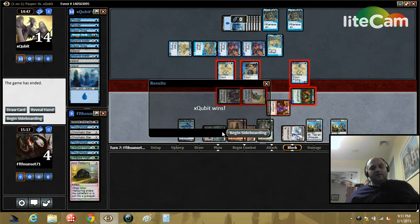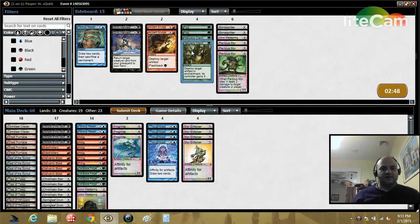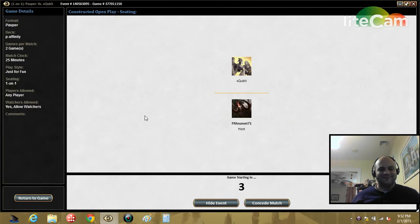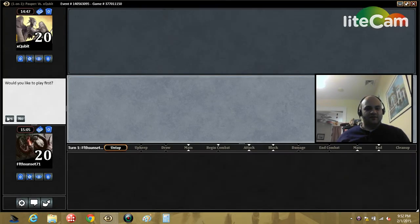So that game he drew out of it. Let's bring in the Claims. He's not playing that other way, so Galvanic Blast seems pretty bad — let's take that out. So for all the smack I done talked, I could not pull that one out. Let's try this again.